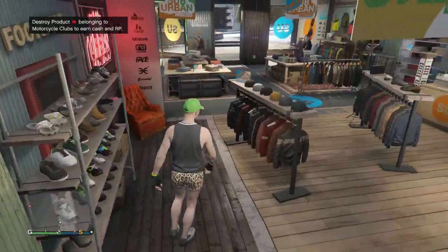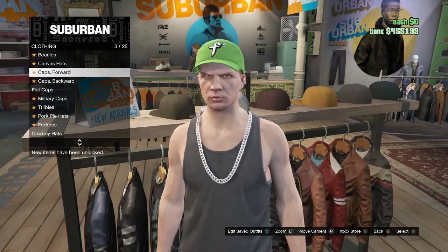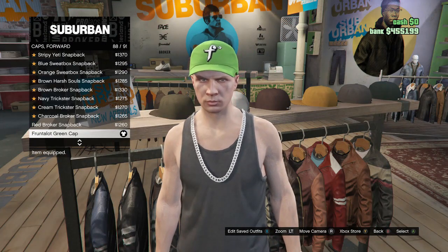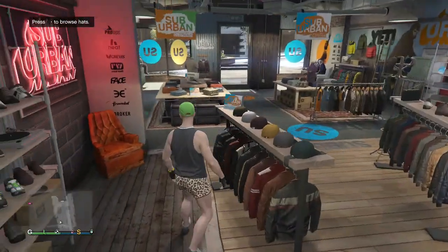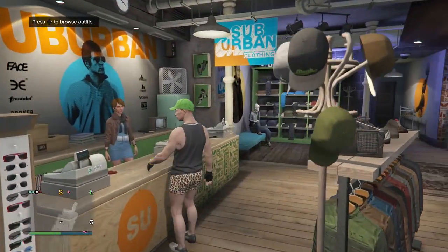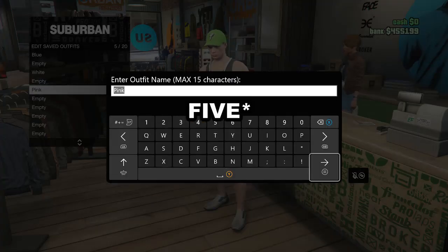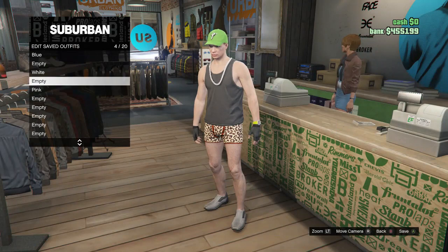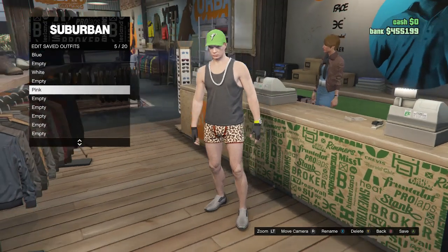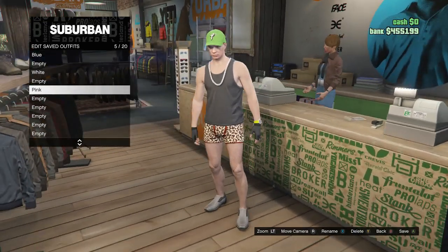After you guys buy the gray slip-ons, back out, walk over to your hats, scroll down to caps forward on slot 3, and buy the Fruit-a-Lot green cap on slot 88. After you guys buy the cap, walk over to the front counter and save this outfit on slot 5. Remember: the blue joggers outfit is on slot 1, the white joggers on slot 3, and the pink joggers on slot 5.